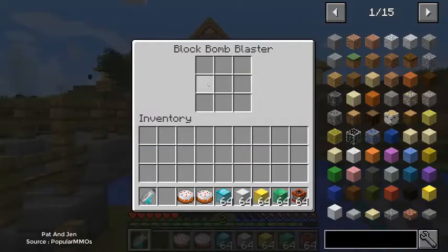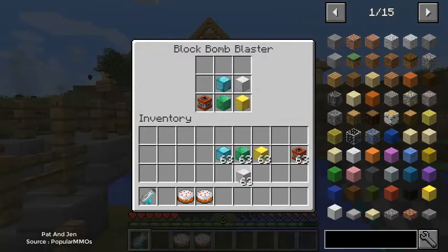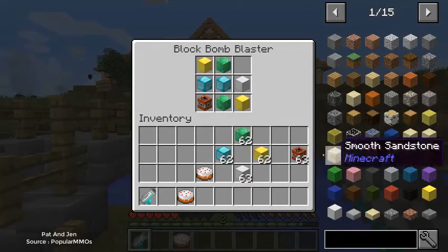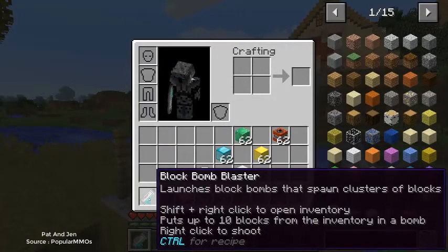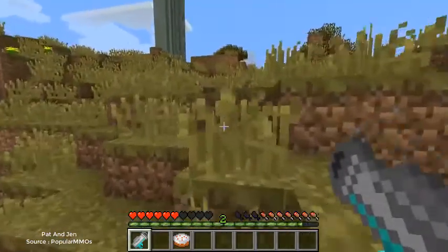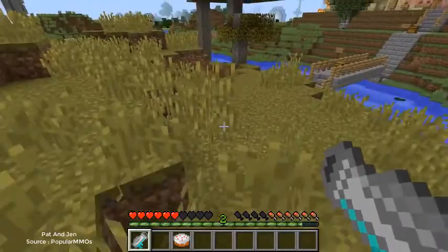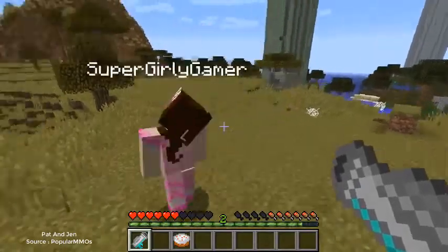Right now I'm three for three for the bottom stuff and Jen takes the top. Okay, so this is called the Block Bomb Blaster — it launches block bombs that spawn clusters of blocks. Take the block bomb blaster, hold shift and right click, and it opens up something like a crafting table. Put items in it that you want to bomb out of it. I'm filling it up with flowers. You can't put a cake in it — I was hoping you could! When you're done just close it up and right click to shoot it. You need a good spot — get up here, that is epic!